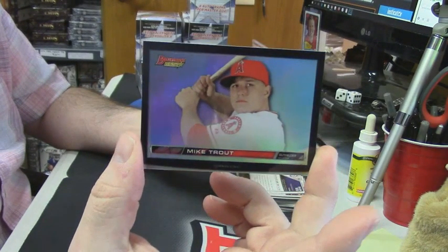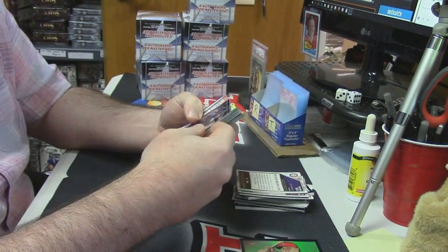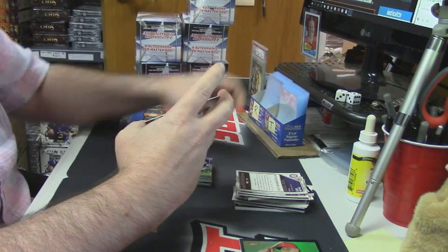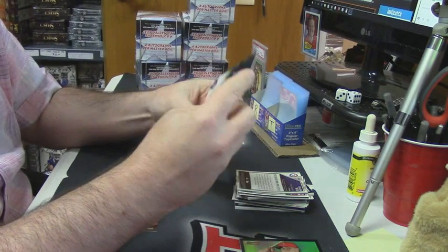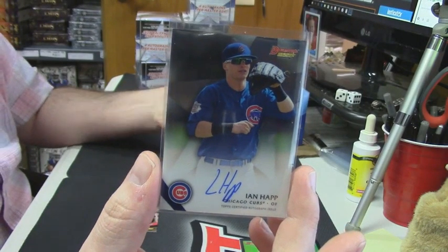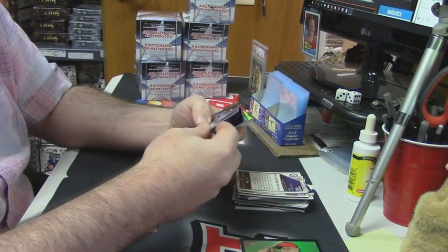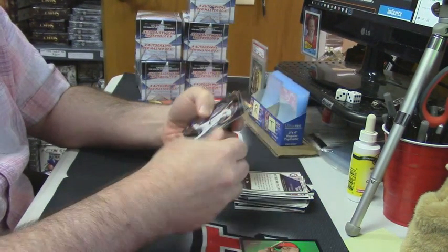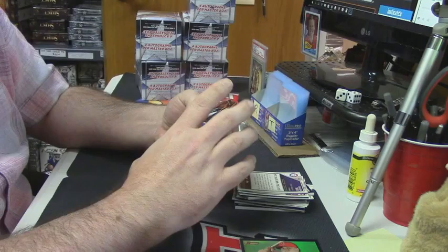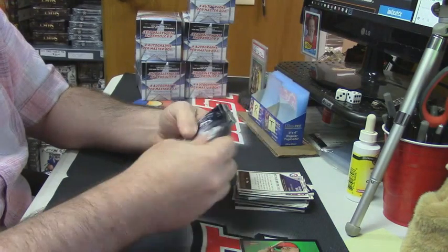Start off with a Mike Trout HD variation — not a super, nothing that crazy. Lindor rookie card. First auto for the Chicago Cubs — his base is Ian Happ. That's a good card. Greg Gardner refractor. A Rodon rookie card. Mirror images — Schwarber and Posey. Charlie Blackman refractor.